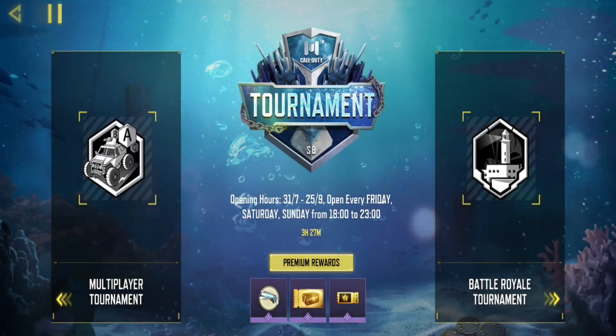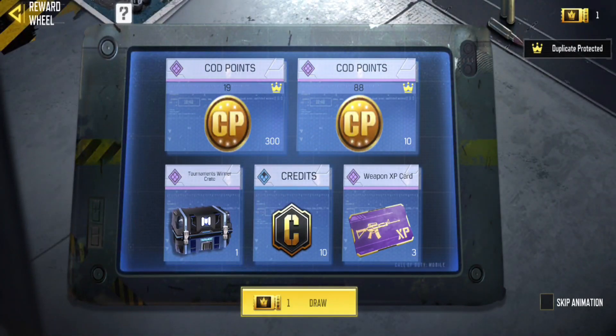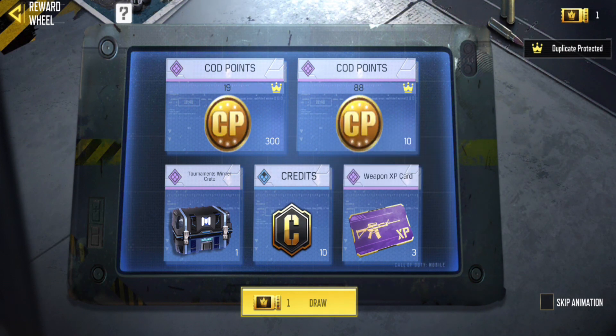To begin, head over to the tournament section and click on the reward wheel to reveal the prizes waiting for you. Apart from COD points, there are other rewards like the tournament winner crate, credits, and weapon XP cards.